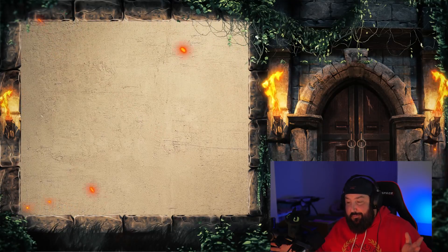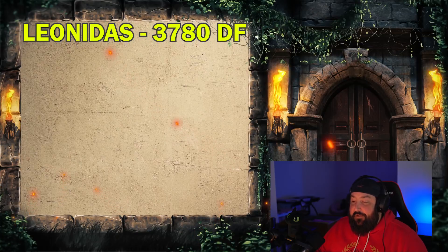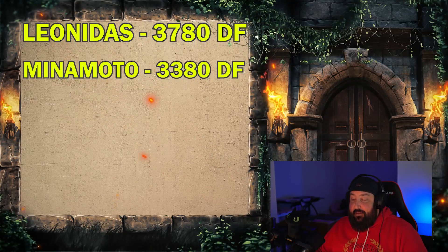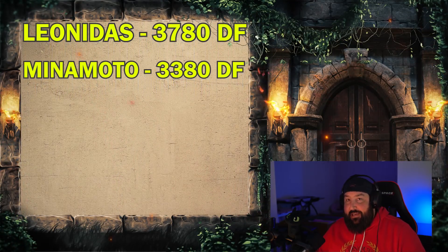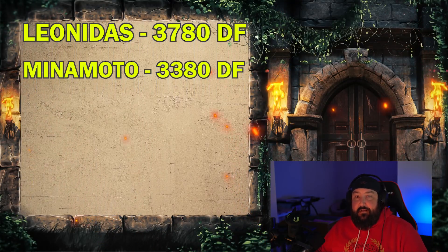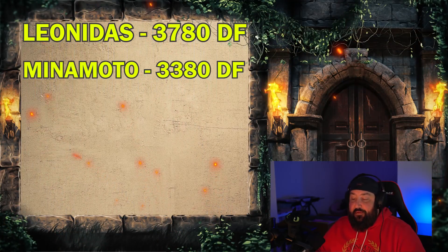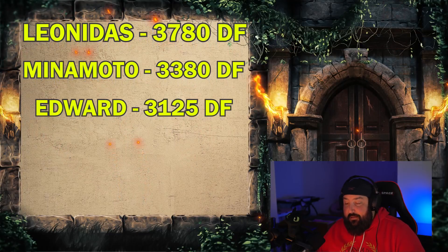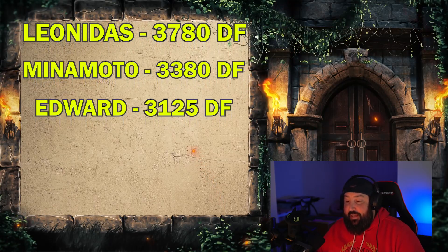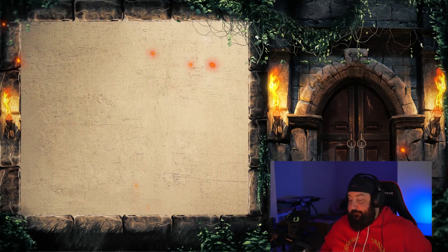Some honorable mentions: Leonidas came in at 3,780 damage factor. Minamoto is technically number 12 at 3,380 damage factor — an early game VIP commander most people have access to from the start. Edward also beat out XY at 3,125 per skill cycle. Finally, XY comes in at 3,060 — unbelievable that so many commanders surpass a high-tier legendary like XY.